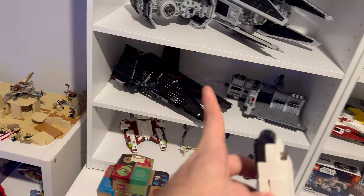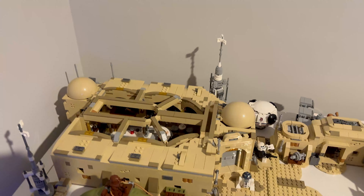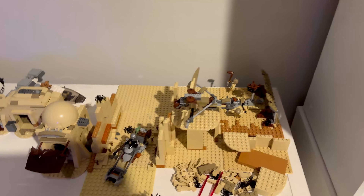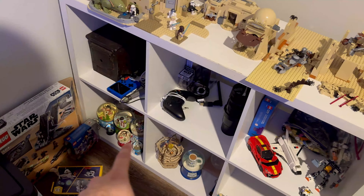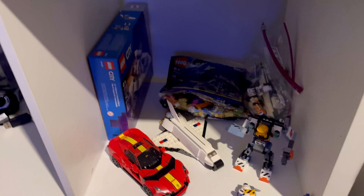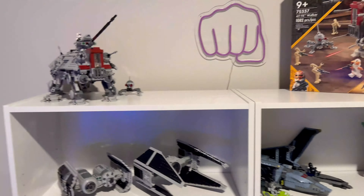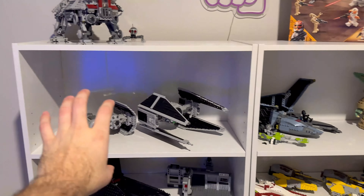This is all Star Wars and we'll get to that in a second. Down here we have a miscellaneous shelf and that's where the Creator spaceship will go. Starting off we have our Tatooine mock build — this is the actual Mos Eisley set — and then the rest down here is our work-in-progress build. We're going to be building a canyon with some crashed pods and a lot more. The rest of the shelf has mementos, boxes, miscellaneous LEGO, and random packs I'm saving.